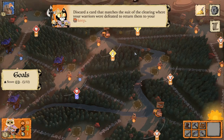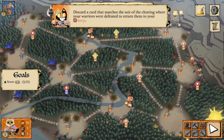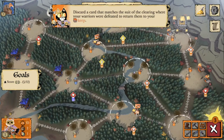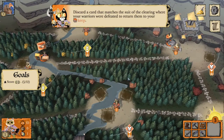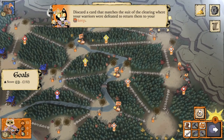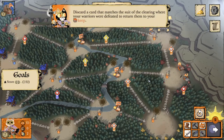We're going to continue scoring points to defeat the Erie by destroying roosts, constructing buildings, and crafting items that reward victory points. Our sawmills generate wood. We have no cards to craft so let's skip crafting and head into daylight. This central clearing could use some beefing up — let's build a recruiter.